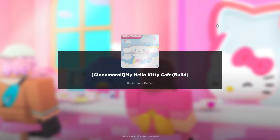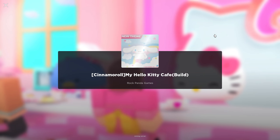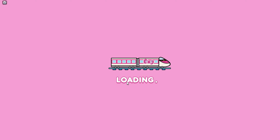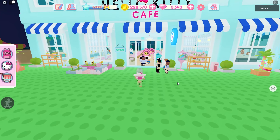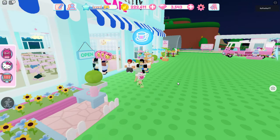The Hello Kitty Cafe game is basically where you gotta look after customers and give them food — it's like a cafe game, and it's really fun! We are now loaded into the game, customers and workers are coming in, and I'm still level 34 as you can see.